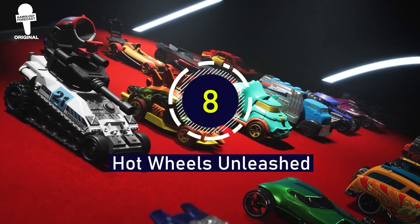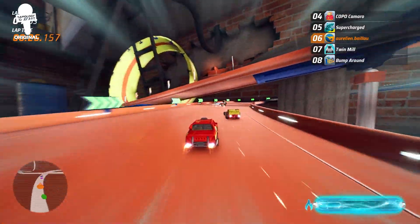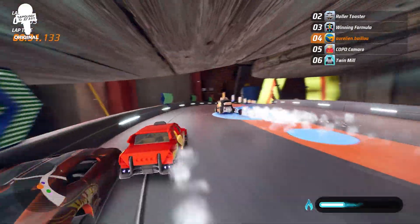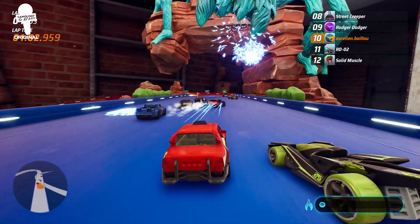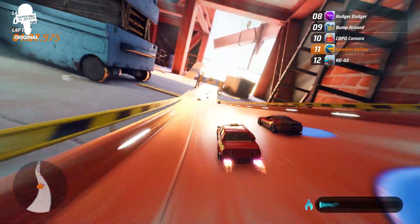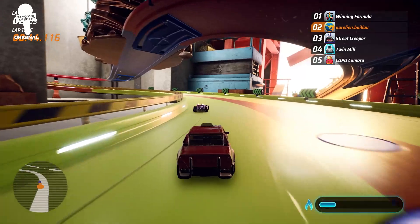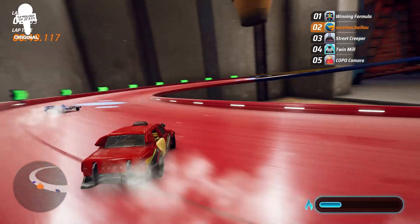Hot Wheels Unleashed. At some point, most of us have had Hot Wheels and pushed them around the track imagining what it would be like to actually be behind the wheel of these cars, making the most extreme tracks, trying to go as fast as possible and, with the help of our imagination, even making the sound effects for the cars. With Hot Wheels Unleashed, it brings us one step closer to knowing what it would feel like to be driving these tiny replicas. There are 60 plus vehicles to choose from in this game, from supercars to more unique ones like the Dragon Blaster.